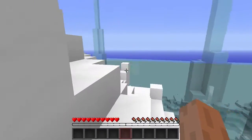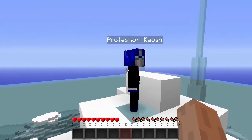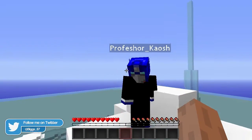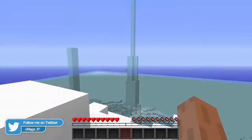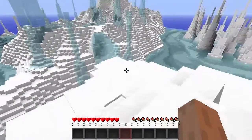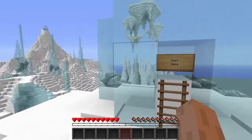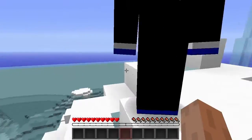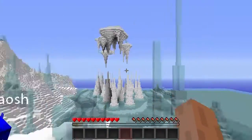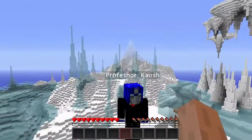What's going on guys, Professor Kaosh here, welcome to another adventure, joined by Bigs. This is another map by InHaze — he was the one that did the Sunken Island map last time, which was awesome. We thought we'd do another one because we were looking around and weren't finding anything too amazing.